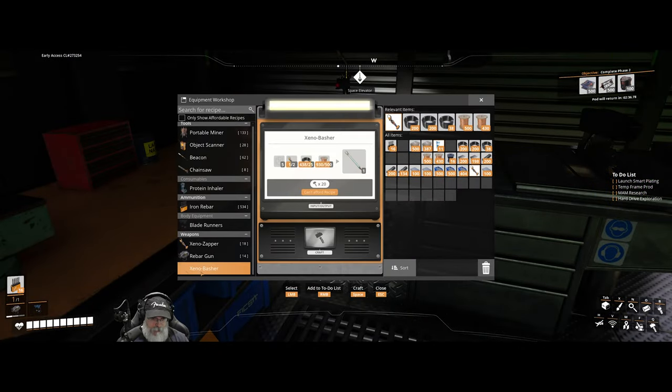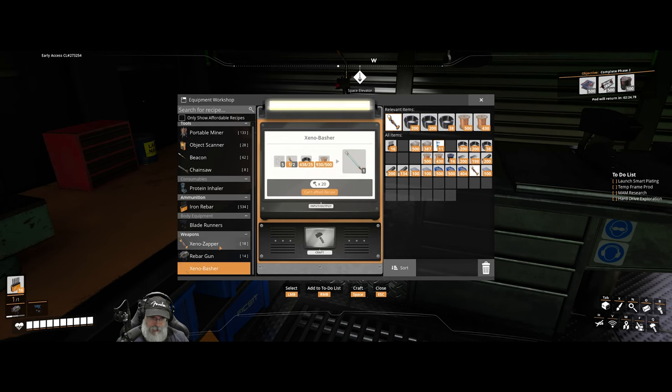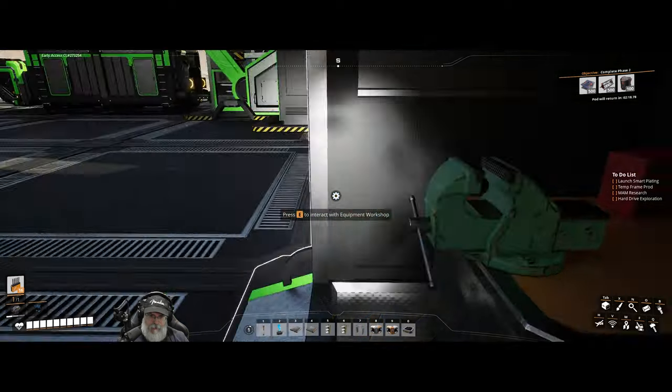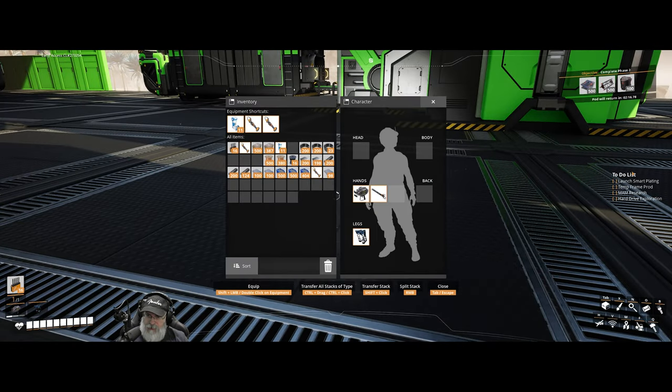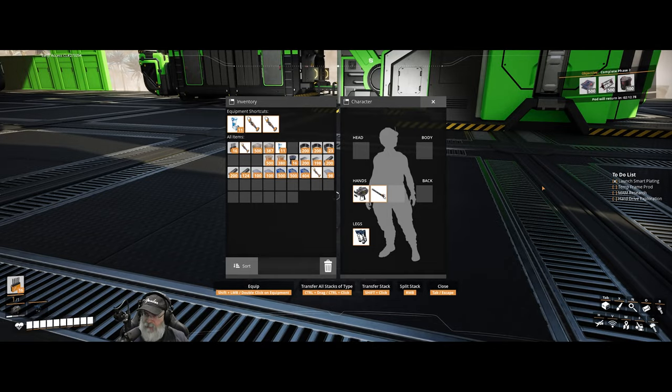So our Xeno Basher - we need five modular frames, that's what they're actually called, to make that. And we need to make another small zapper too. So let's make that right now. The power of two Xeno Zappers. Let's go ahead and check off launch smart plating - we have that finished.